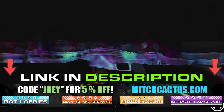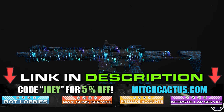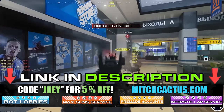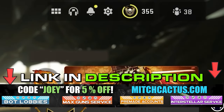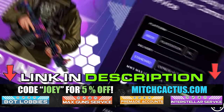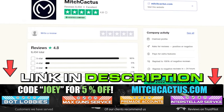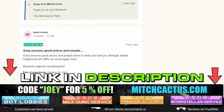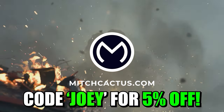If you're looking to unlock the new Modern Warfare 3 camos such as Interstellar and Borealis — hard unlocked or playing bot lobbies — MitchCactus.com can level up your guns and unlock camos rapidly, or even offer instant delivery pre-made accounts. They are the biggest and most reliable sellers with heaps of brand new offerings for Modern Warfare 3, with completely safe and legitimate services for Xbox, PlayStation, and PC. They have almost 10,000 reviews on their Trustpilot page. Use code Joey for 5% off for a limited time only.